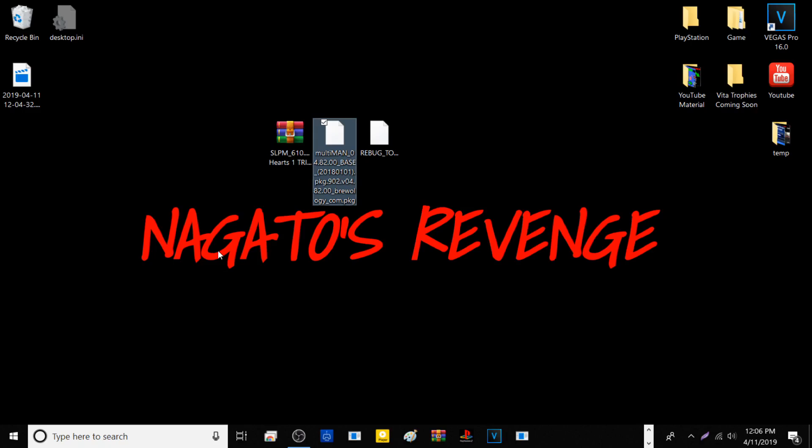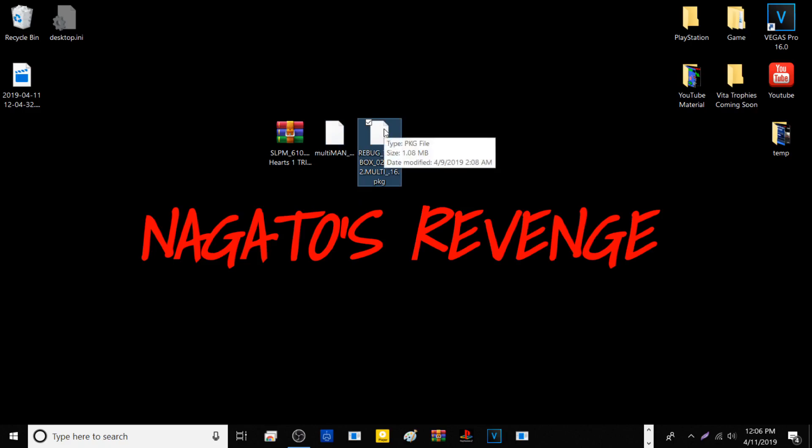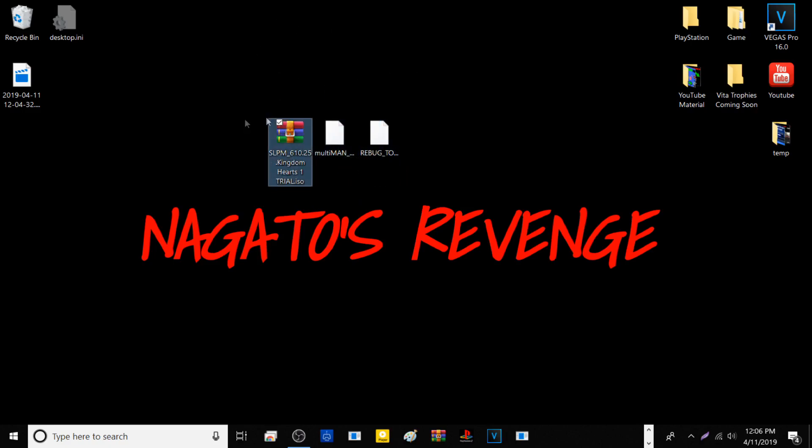Most people using custom firmware already have Multiman installed, but go ahead and install the latest version. If you're using Rebug custom firmware, you should already have Rebug Toolbox installed as well. Once you have these two PKG files and your unreleased or dev game, you're ready to proceed.